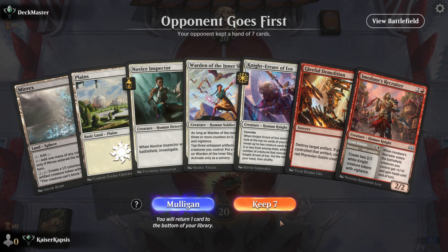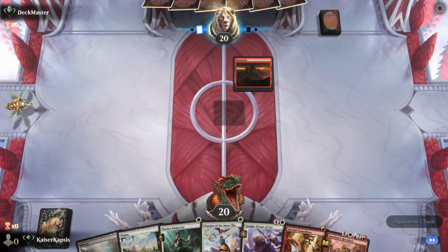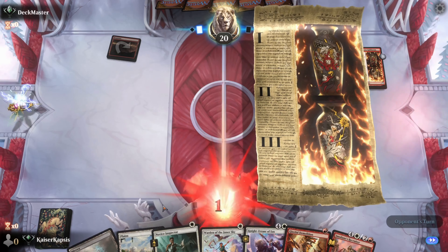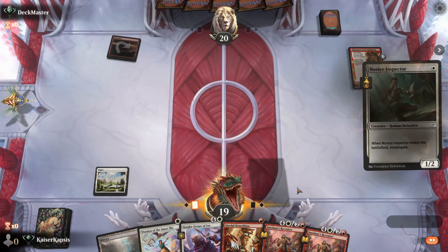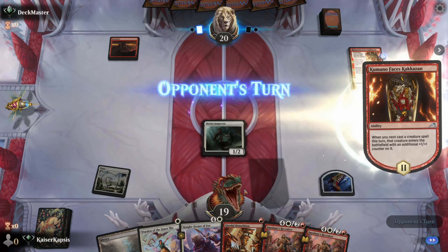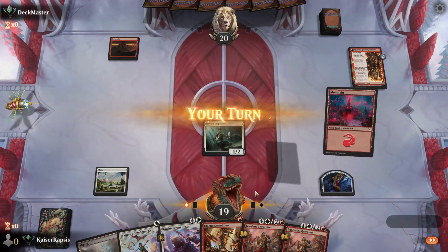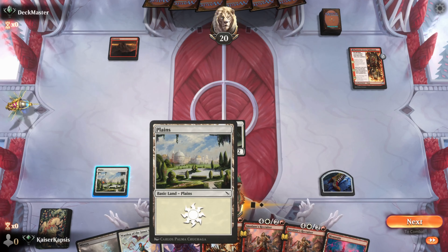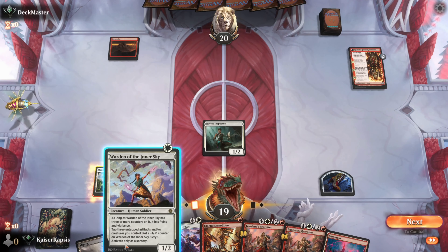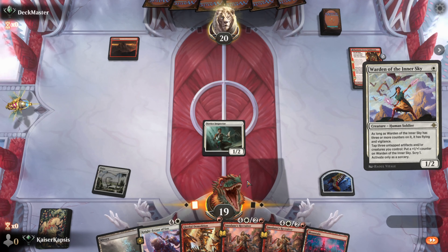Last game. Let's keep this hand. Mono Red — okay. These are very fast games. Mono Red usually in four or five turns they win the game, or you win the game in three, four, five turns, or you just lose. Let's play the Warden.